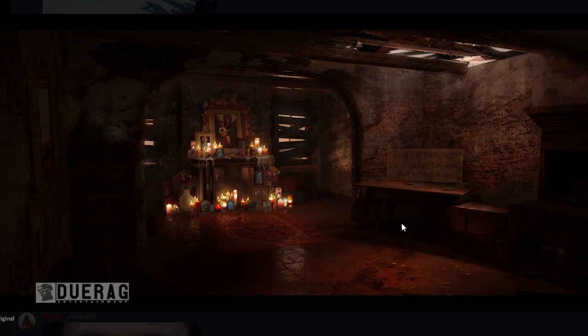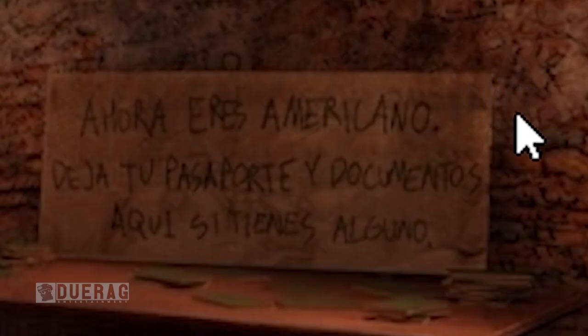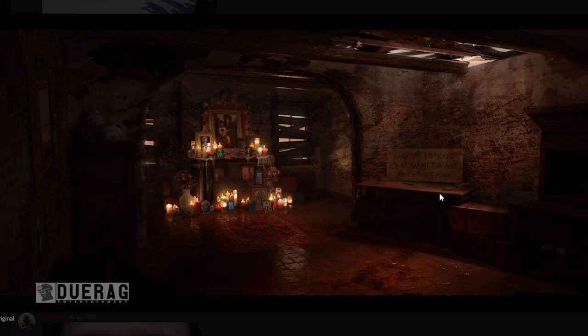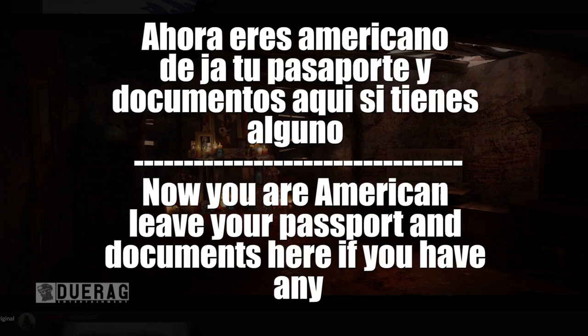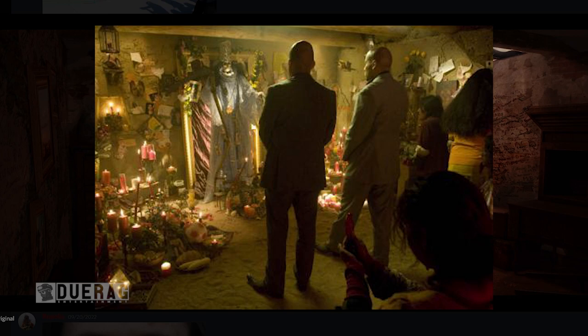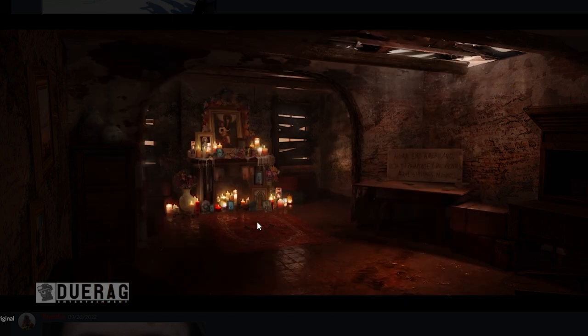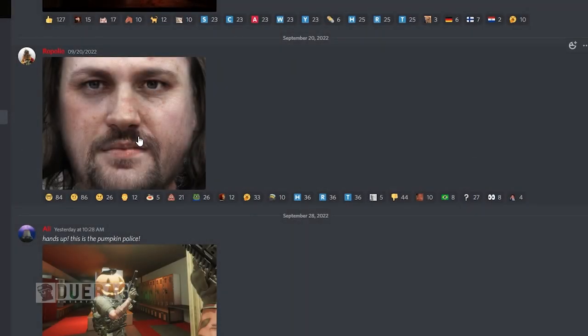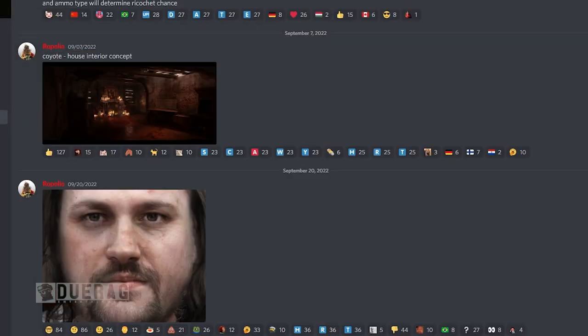Repulio posted this picture here of what looks like Theresa Farms, but it could also be that coyote map they talked about. There's something in Spanish in the corner — according to Google it translates to: 'Now you are American, leave your passport and documents here if you have any.' So at least we know what map it is. This kind of reminds me of that scene from Breaking Bad where the two twins are crawling towards a shrine. Repulio also posted a picture of a face — not sure if it's a random face or a future bad guy.